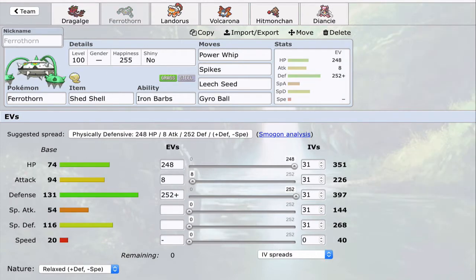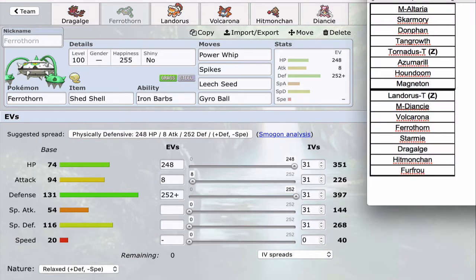Next is my Ferrothorn — going to be Shed Shell because he has a Magneton that could easily come in. I want it around to check his Mega Altaria if it's physical, and his Donphan. His hazard control is Donphan, which I set up Spikes against, and Skarmory, which can't touch me either. Moves are Spikes, Power Whip for Azumarill so I'm not setup fodder, Leech Seed for recovery, and Gyro Ball to hit Mega Altaria and Tornadus-T. Ferrothorn is just there to get up Spikes and throw off hits.